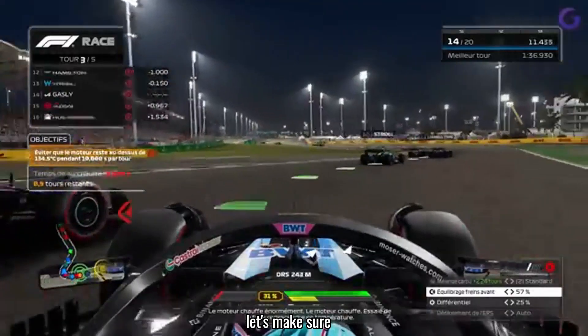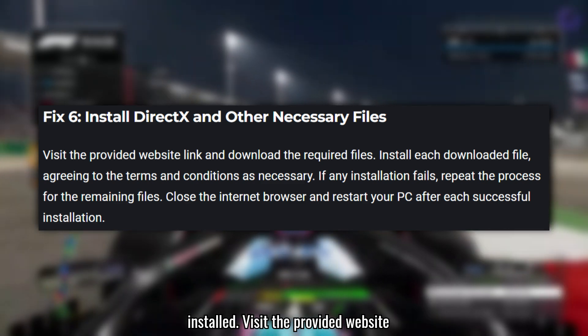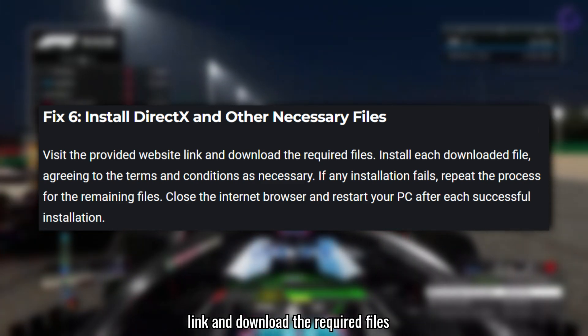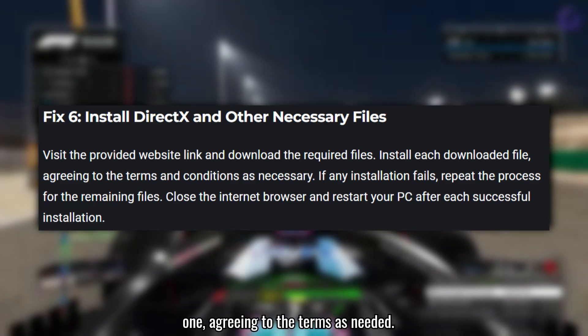Finally, let's make sure you have all the necessary files installed. Visit the provided website link and download the required files given in the description. Install each one, agreeing to the terms as needed.